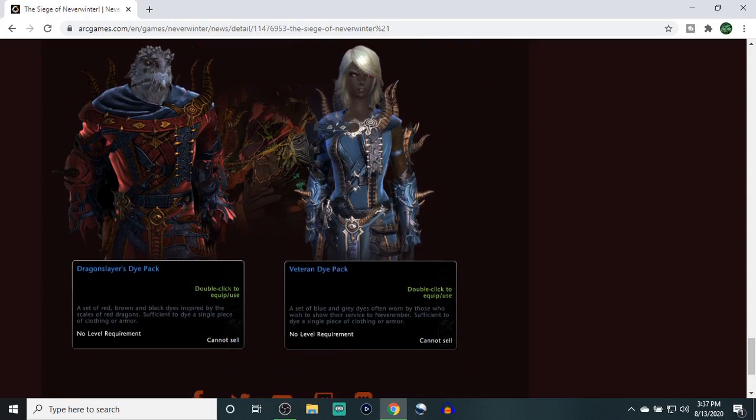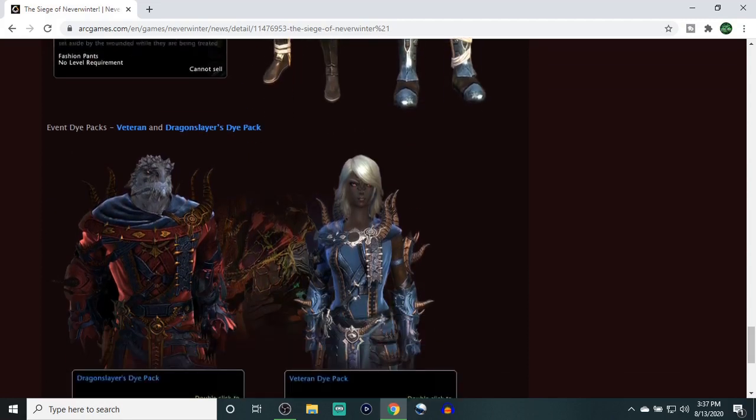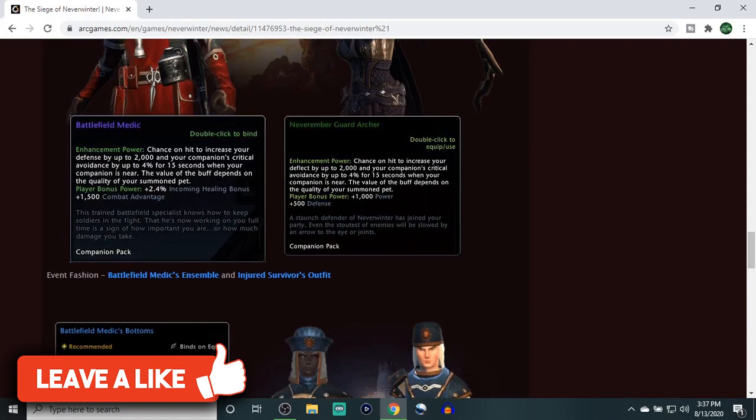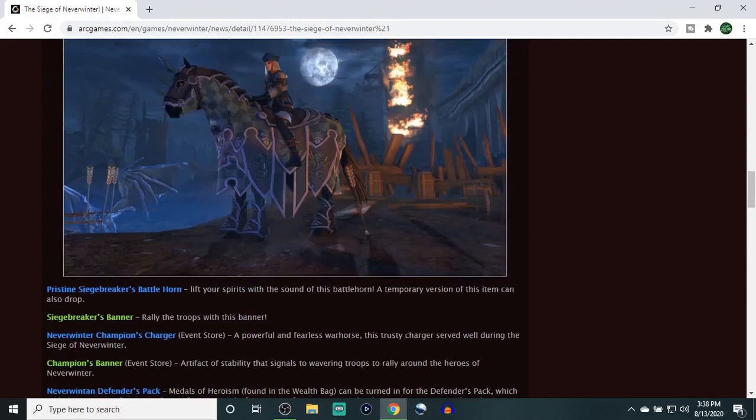The dye packs are all right — not bad. You only need one dye pack; just convert it right into your library and you're good to go. That's the nice thing now — you don't need to keep multiple dye packs, just one and then convert it into your fashion library. Same thing with all the fashion gear: you just need one piece. The companions aren't really that sought after anymore either.